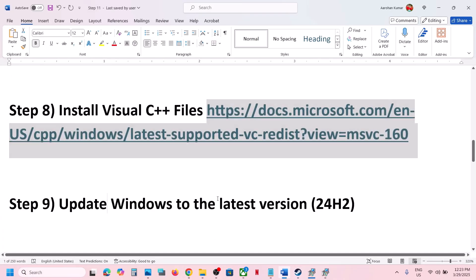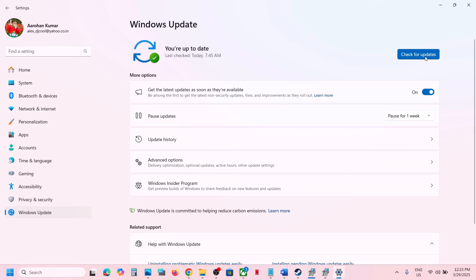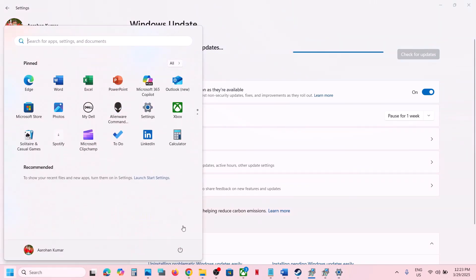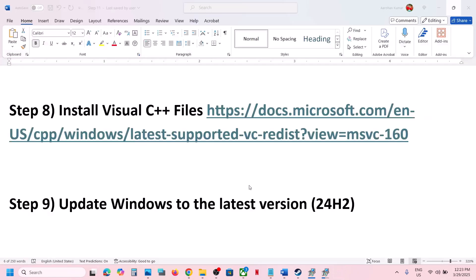The next step is to update Windows to the latest version. Open Windows Settings, go to Windows Update, and click Check for Updates. Once all updates are installed, restart your computer and then launch the game to check.